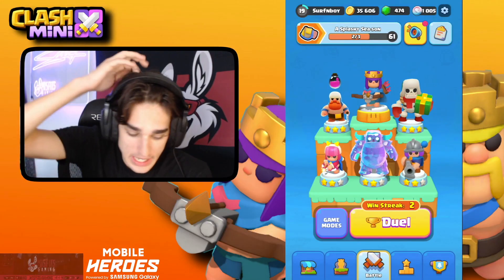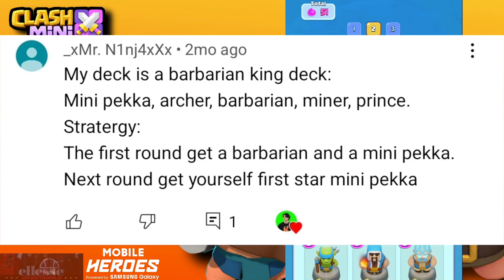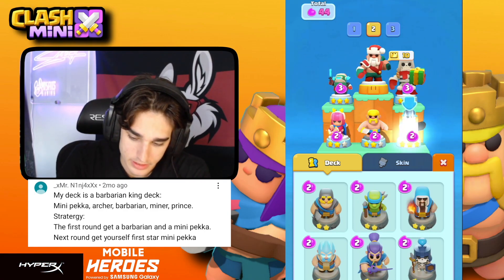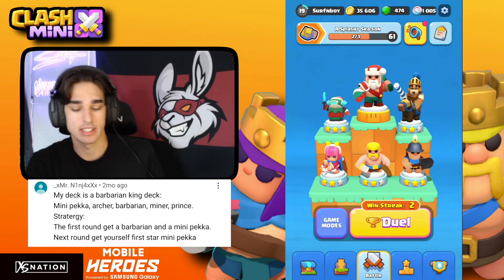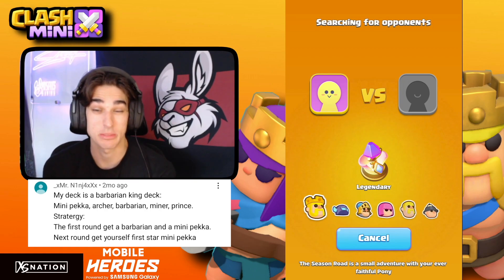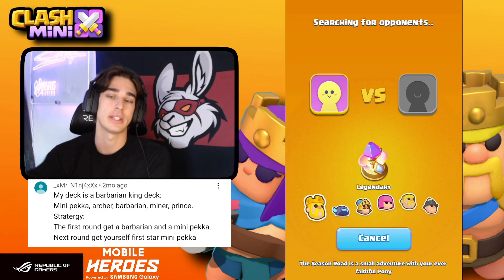The third deck is from Mr. Ninja — a Barbarian King deck. The Barbarian King is so bad in this meta honestly. The deck has Mini PEKKA, Archer, Barbarian, Miner, and Prince. This deck might be a bit outdated. The Barbarian King kind of stinks right now, and the Prince got nerfed really hard — it got buffed a little but it's still not the best.